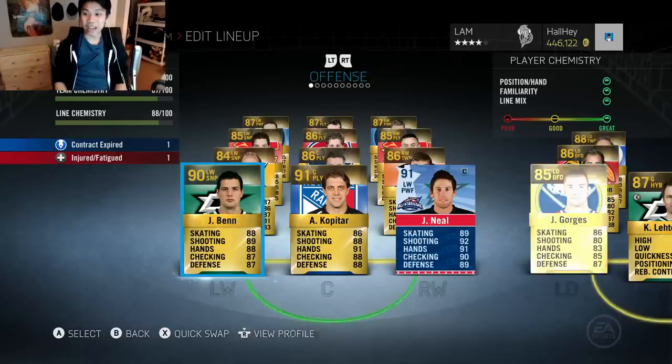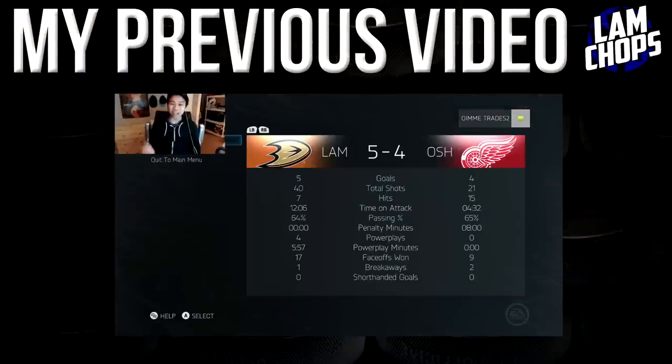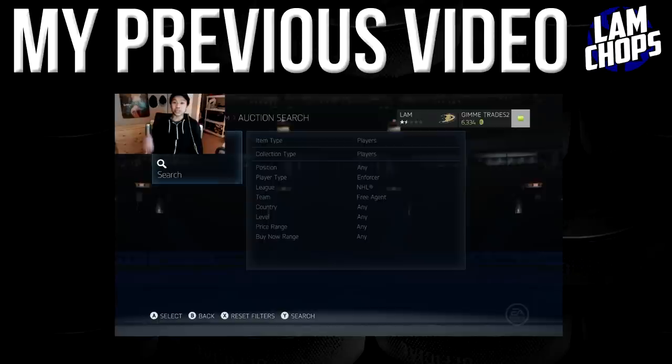Here's the final roster with Josh Georges in for this episode. Give me some new line suggestions and I'll try to change it up for the next one. If you enjoyed this episode please leave a like and I'll get another Pack Squads out as soon as possible. We had 40 shots and nearly tripled his attack. Let's go back to the market and play one more game.